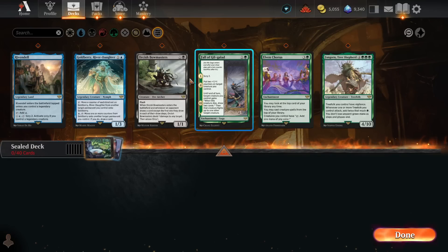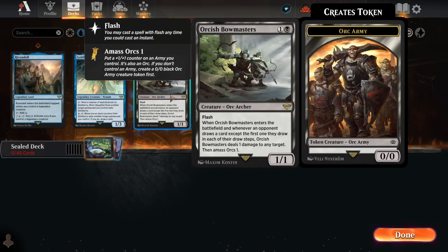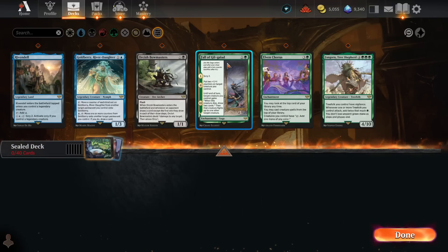That said, we've got two solid rares. Orcish Bowmasters I think is the strongest rare in the sealed pool — two mana for a 1/1 you can cast at instant speed with flash. You get to deal one damage to any target when it enters, and you get to amass Orcs 1 at instant speed. If your opponent plays any card draw, the Bowmasters keeps pinging things and making your Orc army larger. Huge fan of Bowmasters — best card in the sealed pool most likely.